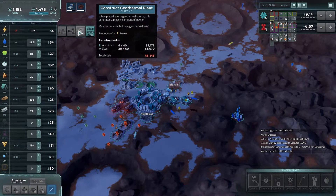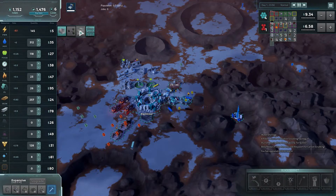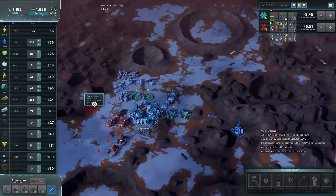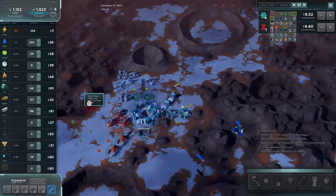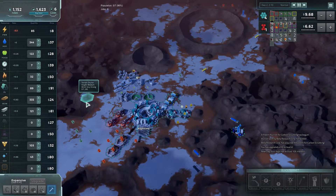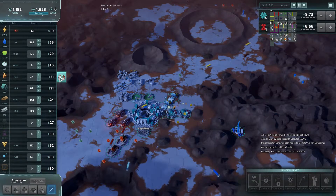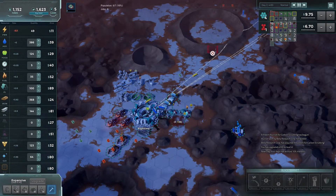Now I do want at least one geothermal generator, which should combat our night power usage. Let's see how much power we have after the night comes to an end. We are under a hundred — it's not really going up. We can definitely get another one of those. Yeah, we are definitely cutting it short.